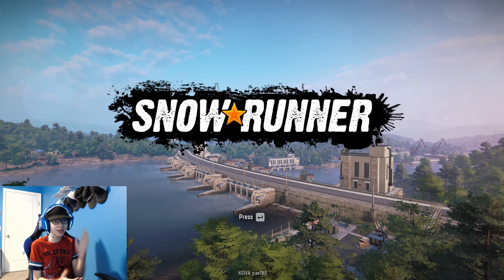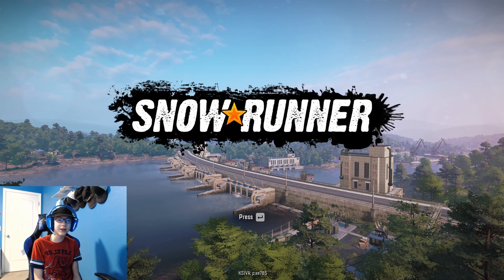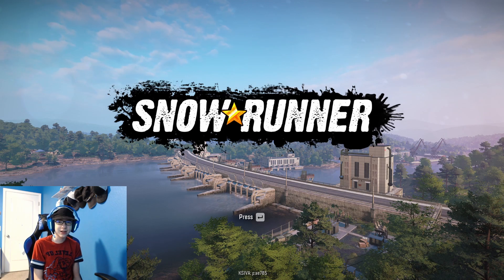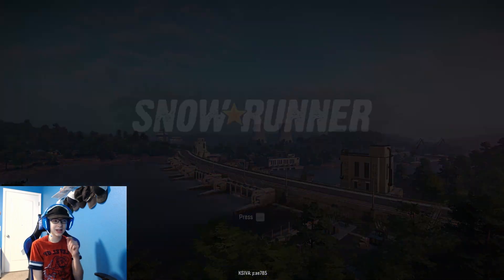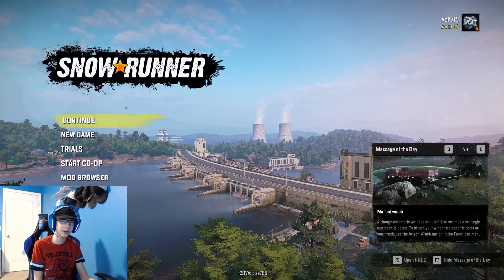What's going on guys, today I'm gonna be playing SnowRunner. In today's video we are going to be checking out the Mastodon, which is a DLC, and we're also going to be hopefully rescuing the White Western Star. Let's get into it - I'm hoping in today's video that we are going to be able to pull the White Western Star out of Smithville.